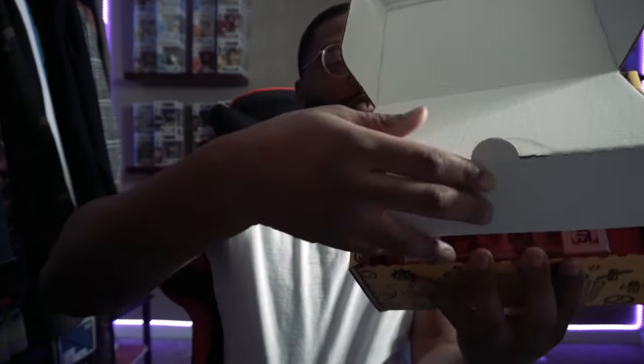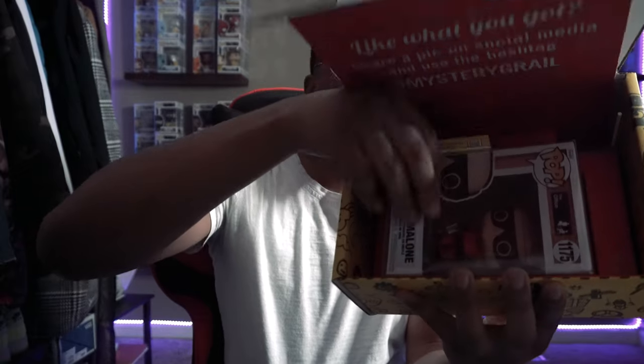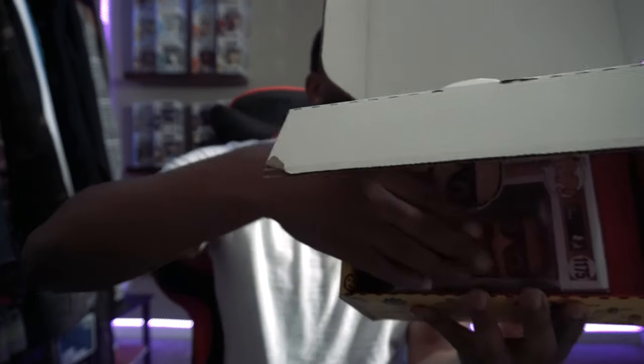I got that first box — come on. This one's kind of light, I don't know if this one's going to be anything crazy. Let's see. What is that? What did I get? I thought I was going to say I got a Grail first off the rip, then you got no stickers on the front. Oh well, it probably has a protector on it, so let's see. Ah, I got it. Oh, this is not bad.